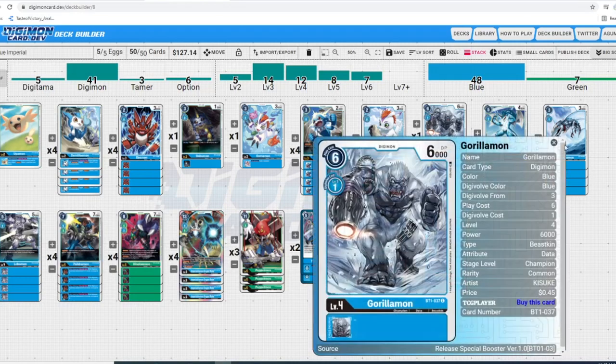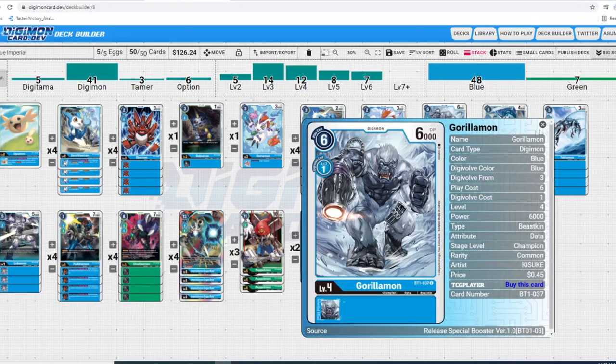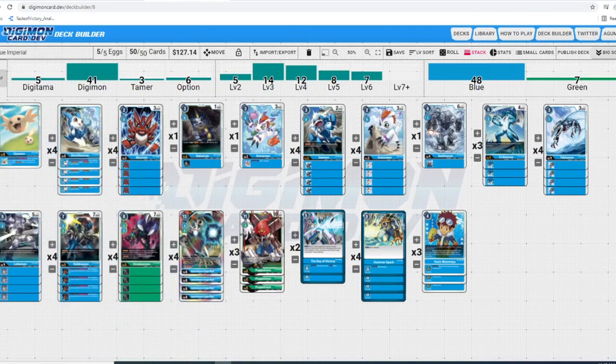First off we got one Gorillamon. Why only one? Because one Digivolution cost is insane — you could make the argument to up Gorillamon to two and put Lobomon down to three. The reason I keep it at one is because I always want to see Lobomon — there are a lot of games where I just need that one swing to close it, and there's very little your opponent can do to play around the Tamer on the field even if they know it's coming.